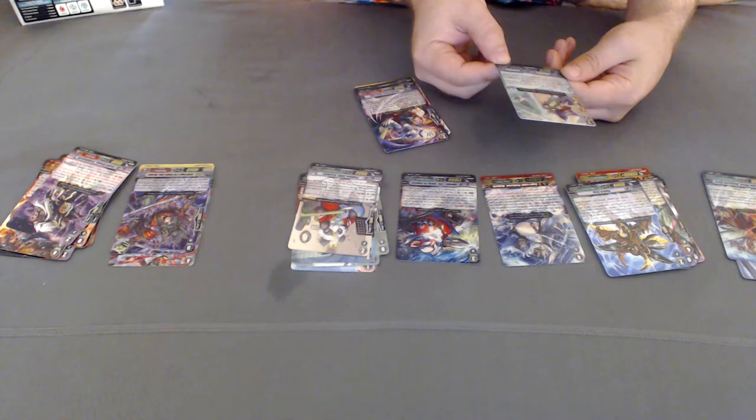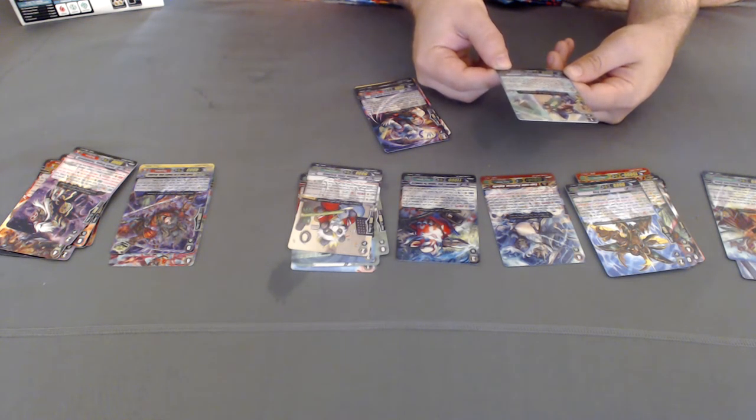It's a sentinel — when this unit is put, drop 7 from the rear guard, you may counterblast one and put it into your hand. That's not bad.